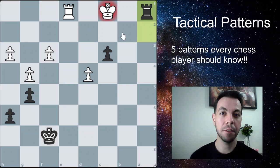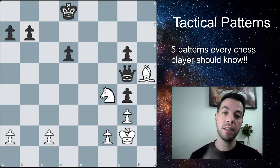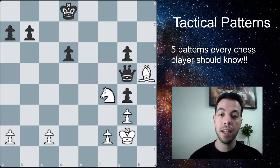The next pattern is the fork, also known as a double attack. It happens when you attack two pieces at the same time, forcing your opponent to choose which one to save — and the other one gets taken. We can apply forks with many pieces in chess. One of the most common and powerful pieces to fork with is the knight, and here we have a knight fork where it's white to win.